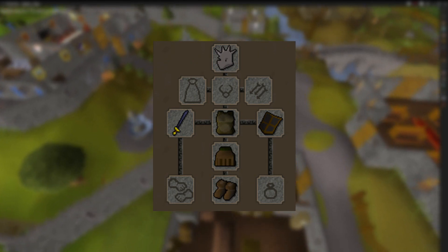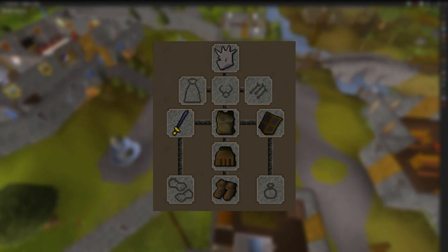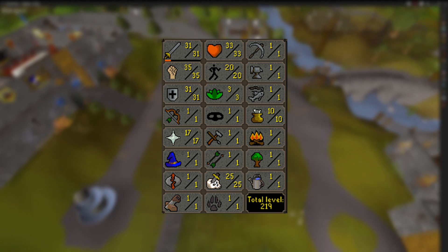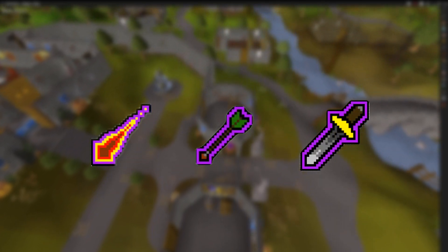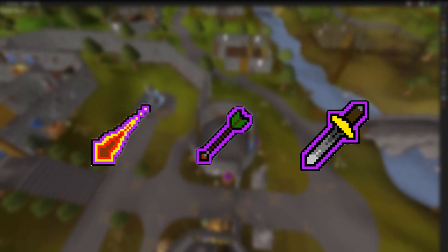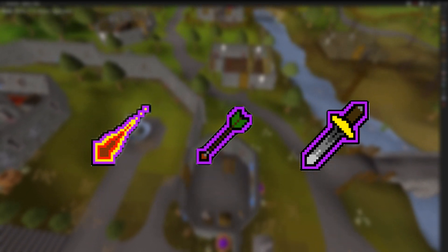In the previous episode, mostly due to Soda, I upgraded almost all my gear and I got my total level up to 219. My goal for this video was to unlock overhead prayers so I could start doing harder Slayer tasks, so be sure to watch till the end to see if I reach the goal.